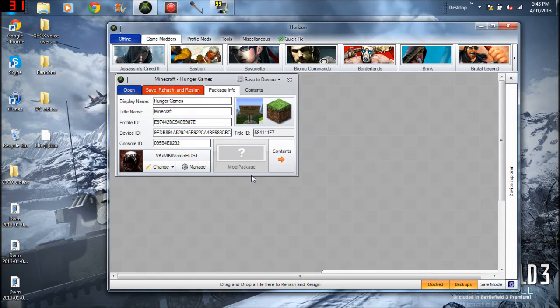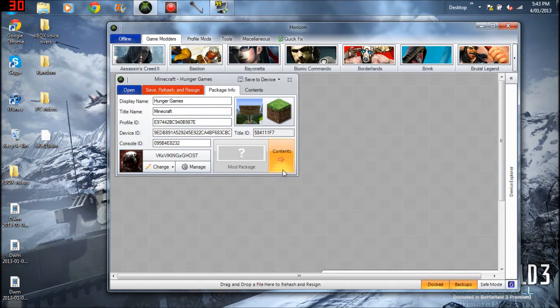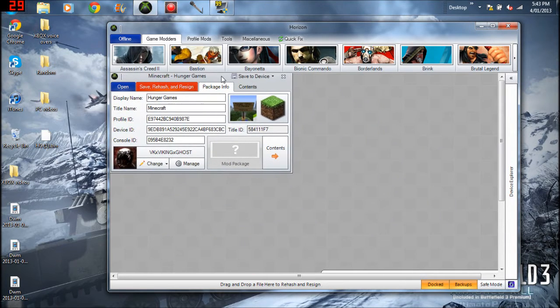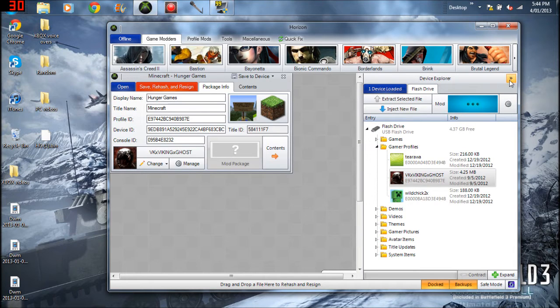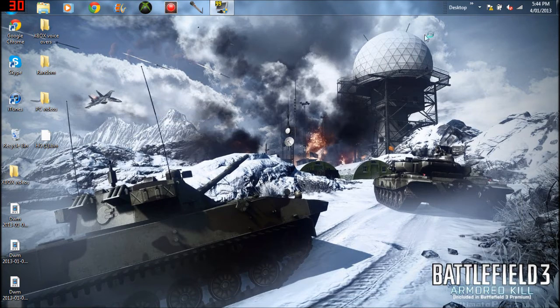Click 'Save to Device' and click your flash drive to save changes. It should say something like 'the following package was successful.' Now you're done with the computer side. You don't even need Horizon anymore — that's pretty much all you needed Horizon for. Now it says my gamertag on it. The reason you needed your account on the USB is because otherwise you couldn't have gotten all your details. Let's go over to the Xbox now.